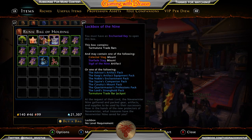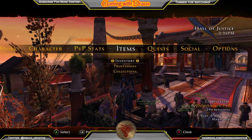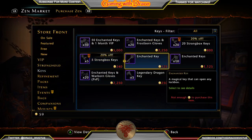To unlock these lockboxes you have to have enchanted keys. I happen to have ten of them. There are a couple different ways you can get enchanted keys. On the Zen market you can go to keys and here is one enchanted key for 125 Zen. Our current market is 300 Astral Diamonds per Zen, so you're looking at about 35,000 Astral Diamonds to get one key.